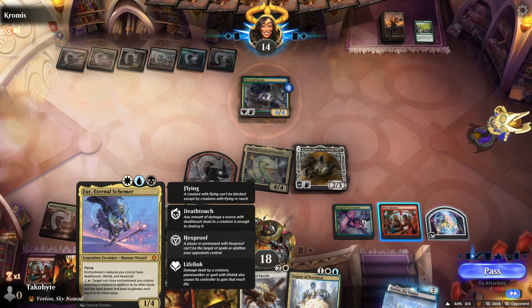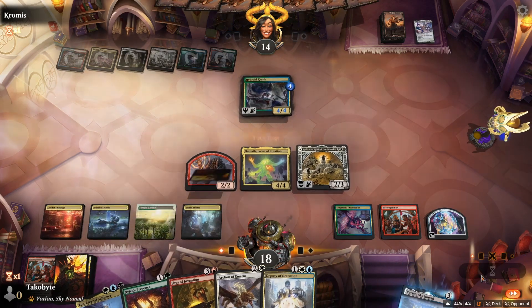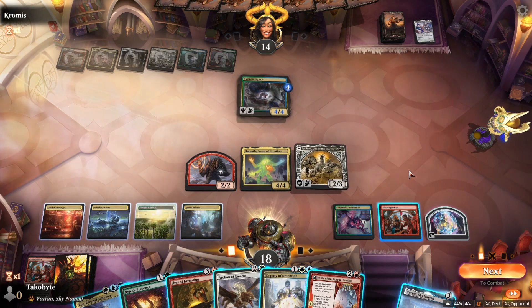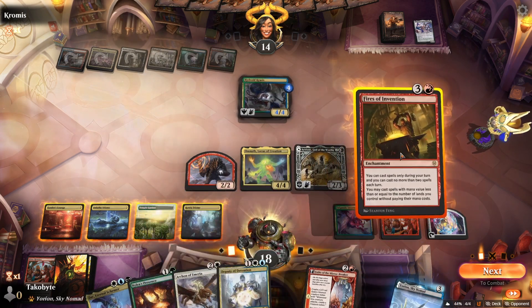Zor gives enchantment into a creature, so we have that sneaky 4 damage right now with Enigmatic Incarnation and Zor. I think we should just push for damage.